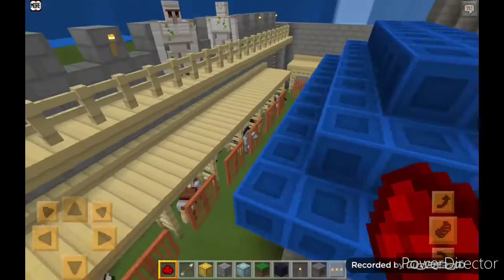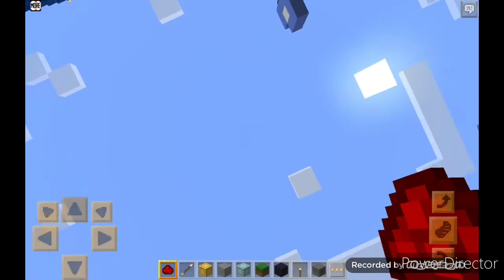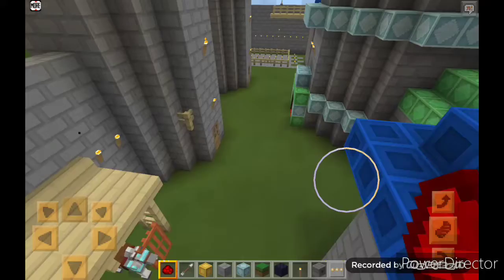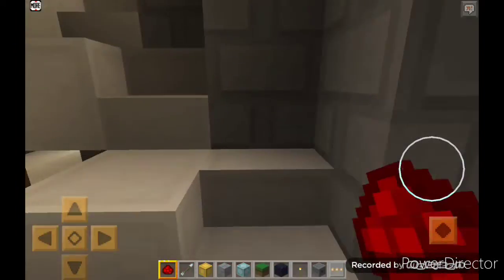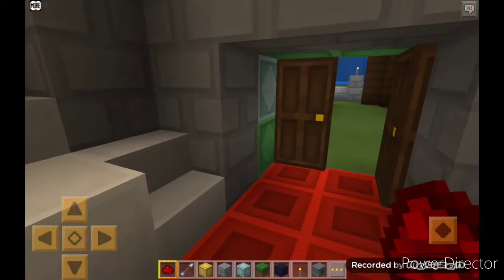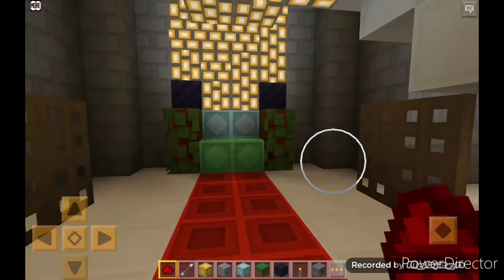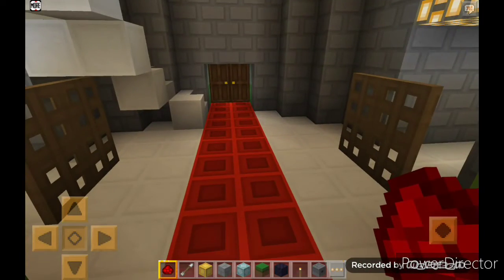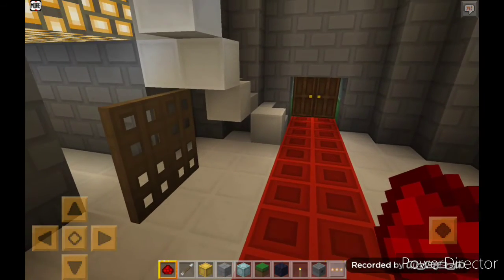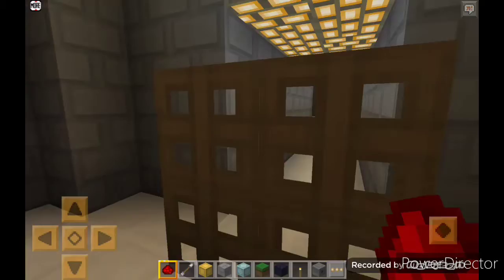Let's enter the main castle finally. First of all we will close the door. This is the seat of the king — very good — with leaves, a diamond block, and an emerald block.